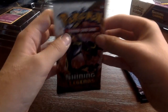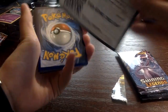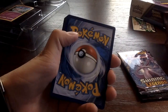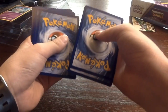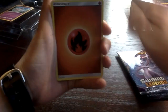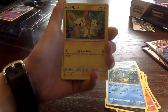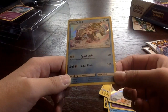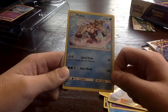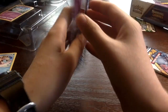Rayquaza pack — it's a shiny Rayquaza! Guys, I'm excited. Code card, let's put that to the side. Fire, Floatzel, Scrafty, Golett, Larvesta, Scraggy, Krookodile and all — Jynx, Puzzled Holo — Palkia! That looks pretty boss, dude. I think there's a holo in every pack. That looks pretty boss. I'm going to consider that a good pull, so let's put that to the side.